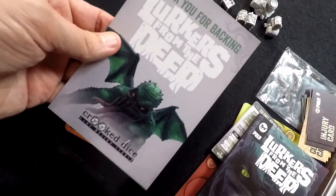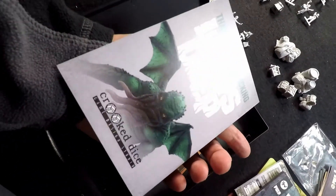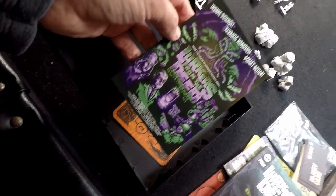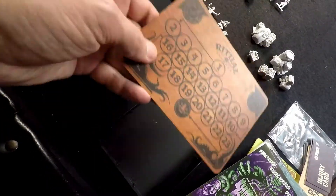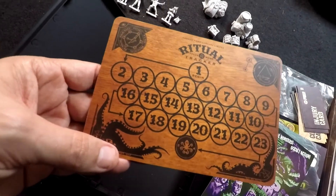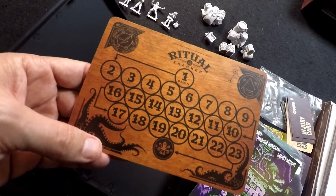We've also got a nice little thank you for backing card - obviously from the Kickstarter - and a nice postcard of the Lurkers from the Deep style poster. Finally, there's a card ritual tracker, which is styled like a cult game - like an Ouija board type of thing.